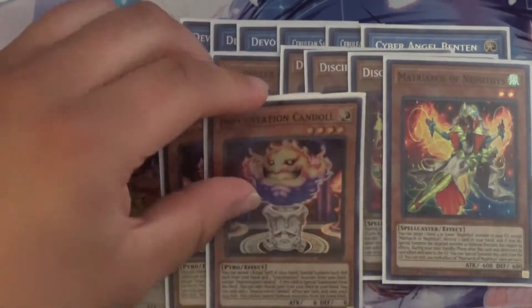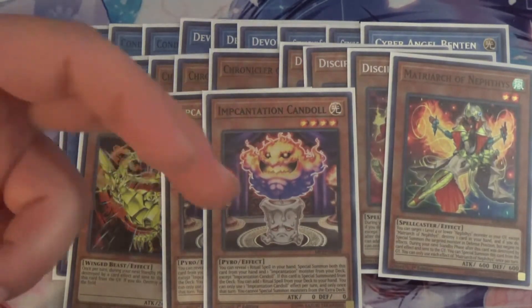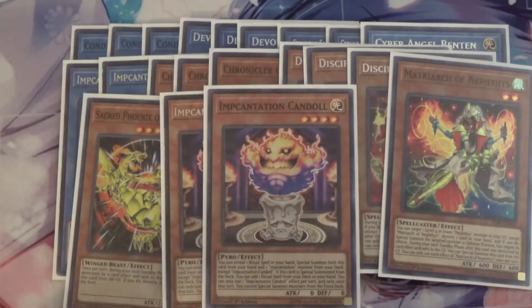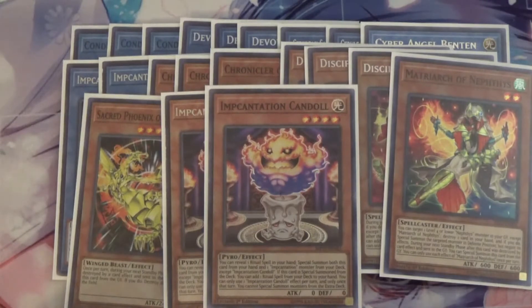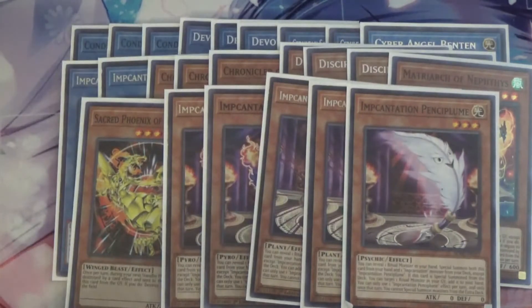I run two Incantation Candle. Candle lets you reveal a ritual spell, special summon itself and one Imp from your deck, and if the Scar is special summoned you can add a ritual spell. All the Imps work that way — reveal to special summon themselves and an Imp — but you can only activate one of their effects per use. I run two Talismandra, which can reveal a ritual monster in your hand, special summon itself and one Imp from your deck, and if special summoned, add one ritual monster from your deck to your hand. I also run one Pencil Plume, which reveals a ritual monster, special summons itself and an Imp, and if special summoned from the deck, targets a ritual monster in your graveyard and adds it to your hand.